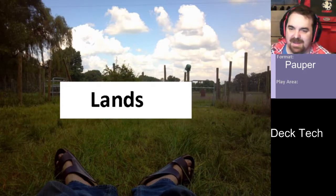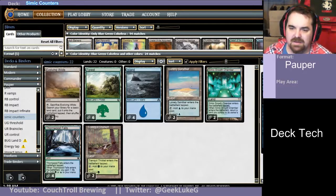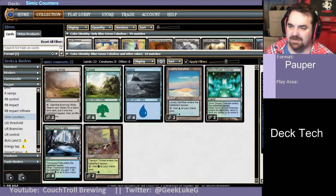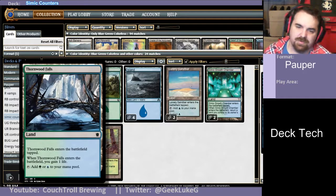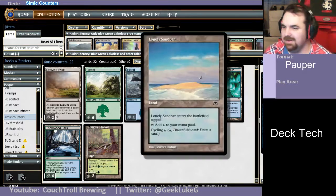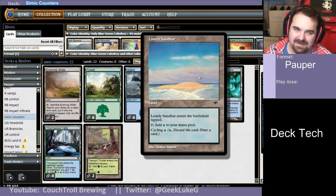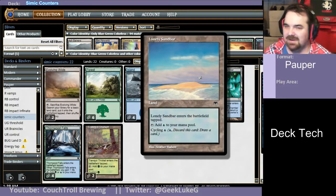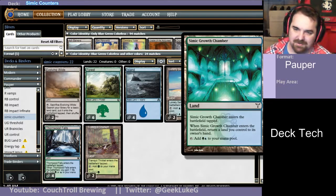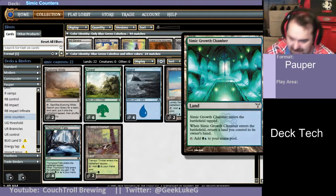Let's get on to the land package. 2 of Evolving Wilds, 6 Forests, 4 Islands. The deck is mostly green, so leaning a little heavier into the Forests. 4 Thornwood Falls for some life and a dual land. 2 of Tranquil Thicket and Lonely Sandbar. The deck really doesn't need to get above 5 or 6 mana — sure, there's 1 Elemental to get huge, but for the most part I don't need to go above 6. And 2 Simic Growth Chambers to get a couple extra land drops without taking up spots in the deck.